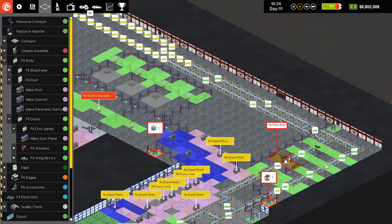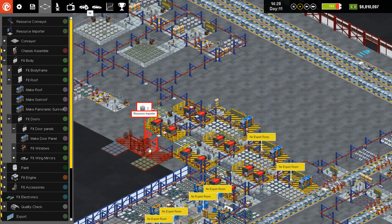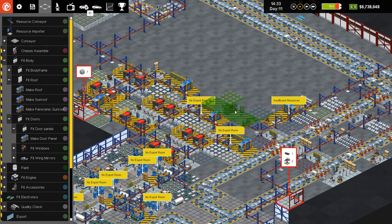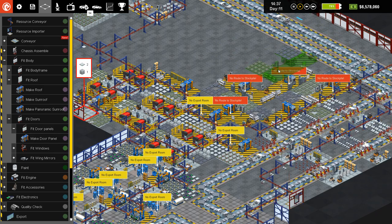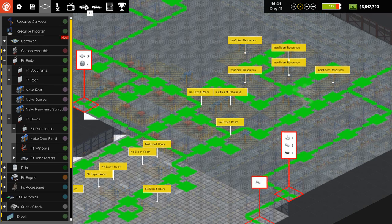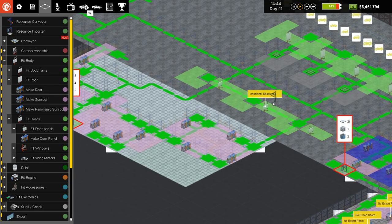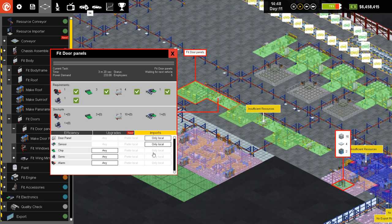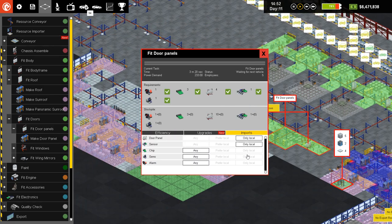It seems like we're doing okay on importing over here, although we have plenty of room. One, two, three, four, six, seven, eight. Okay, there's our door panel things. Connect everything up — like that. Very good — you guys are not connected yet, but now you are. Connect you guys like that, like that. Good stuff. Did I set you to import? No — only local, only local, only local.